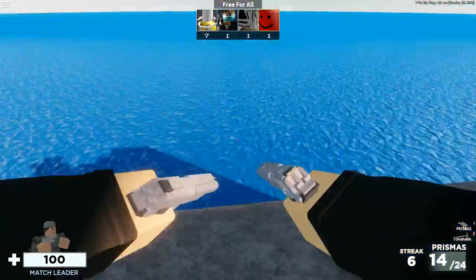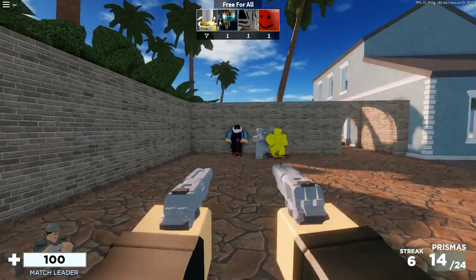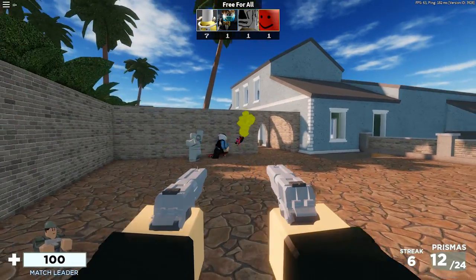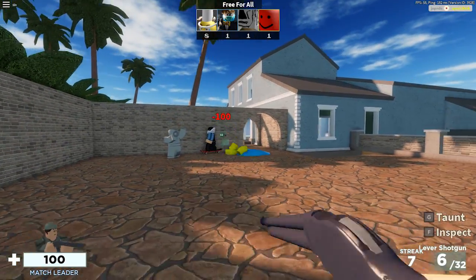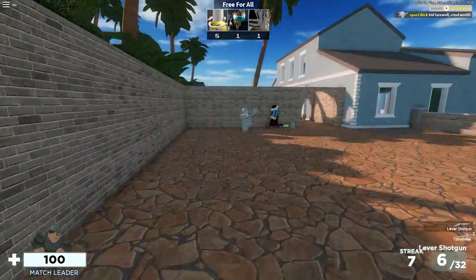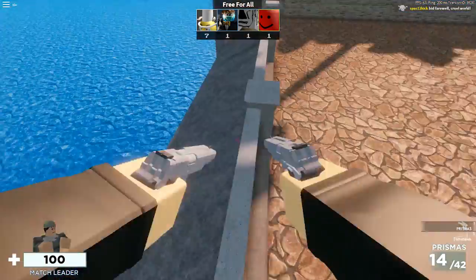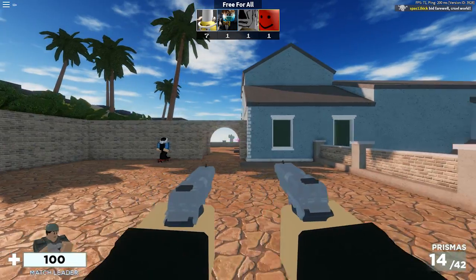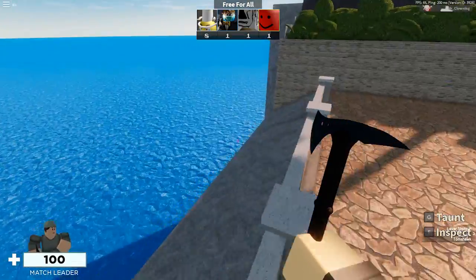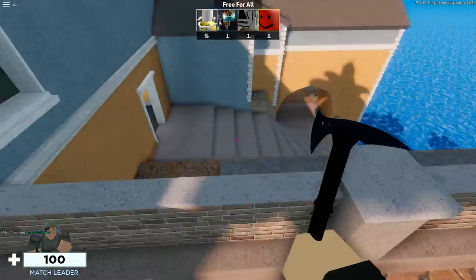Now I have the dual Prismas. I have no idea what to expect here. They do 27 damage per shot, 55 damage combined, and 34 damage to the head. They're accurate at long range too — I'm pretty sure they're going to be pretty OP at long range as well. They're just dual pistols, but they're pretty good guns and I don't have any issues with them.